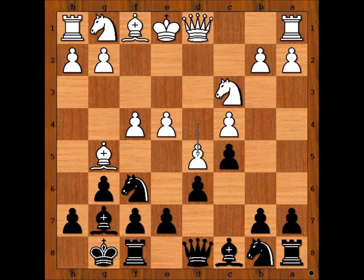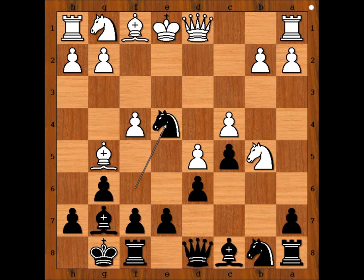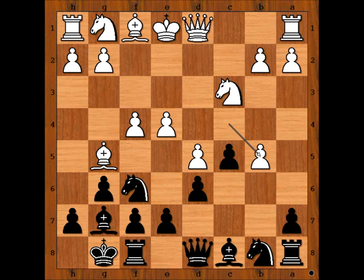White responded with d5. The most popular move for black here is queen to a5, pinning the knight and threatening knight takes pawn on e4. But this is not what Nakamura played. Nakamura played b5, sacrificing the pawn, and Biskaya captured with the pawn. If knight takes on b5, then knight takes pawn on e4 and black is better. So we have c takes on b5.